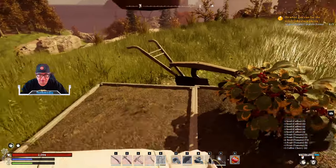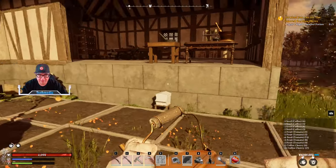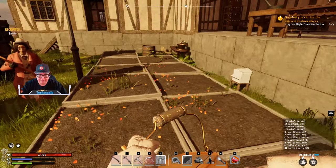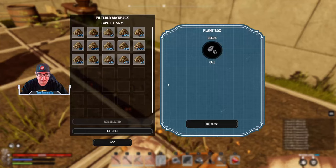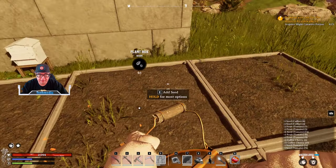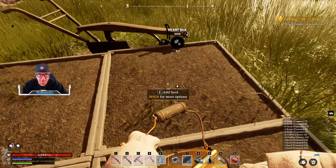We'll pick all our coffee seeds to get that done. These plants take a very short time to grow — it's going to be about three minutes per plant — and of course you're going to have to do some watering.